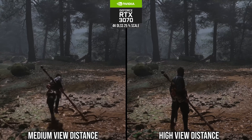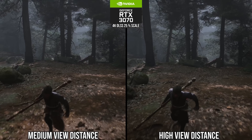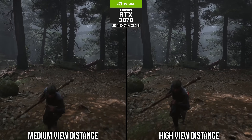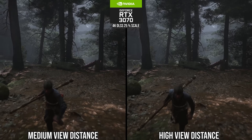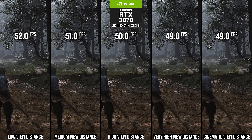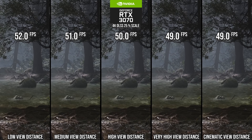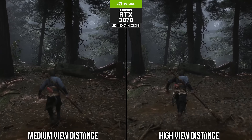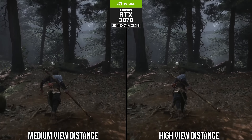There's another setting that affects vegetation: view distance quality. Since the game isn't using Nanite for its vegetation, this affects the LOD distance scaling. Vegetation quality affects density, while view distance quality affects how quickly they transition to a worse LOD with distance. There's a 2% performance win by going to high, and it didn't look that different moving in a side-by-side, so might as well get that performance win. But I'd say not to go any lower, because between medium and high there is a noticeable difference in how close to the camera the LOD transition occurs — medium is a step too far.